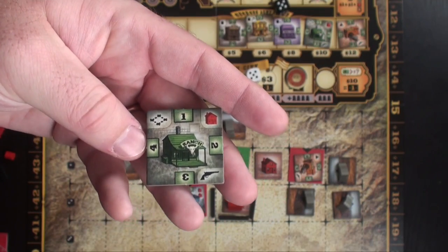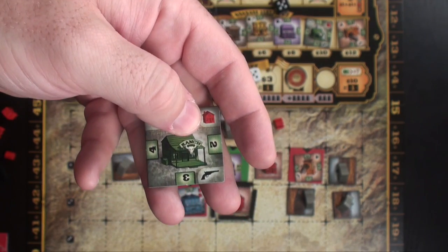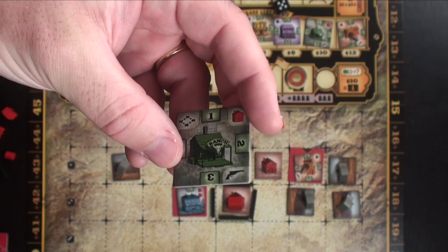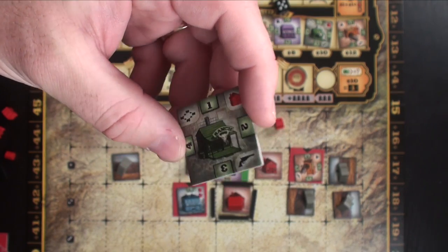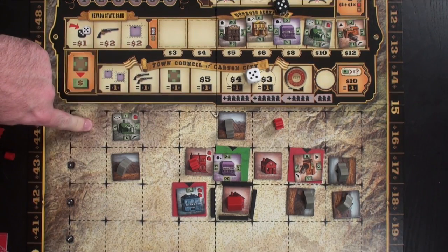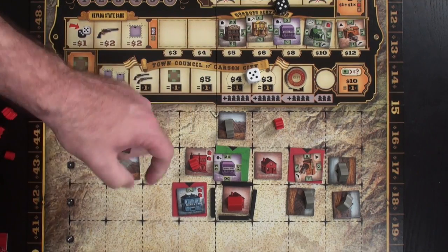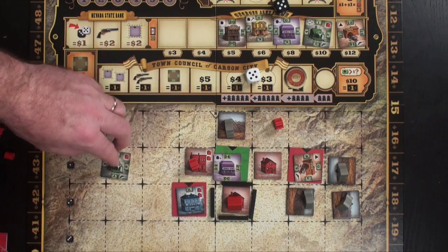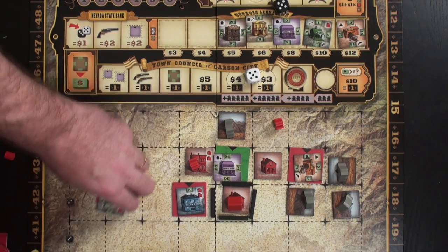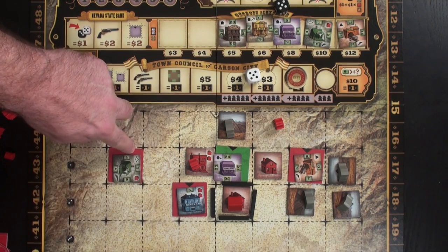The ranch is unique — it does not need a road attached to it. You get a free revolver when built, and it counts as a house for many buildings if you own it. The ranch earns $1 per empty adjacent space, so you want to place it where nobody else is. If all eight surrounding spaces were empty, you'd get $8 per round. As things get built nearby, that income decreases.